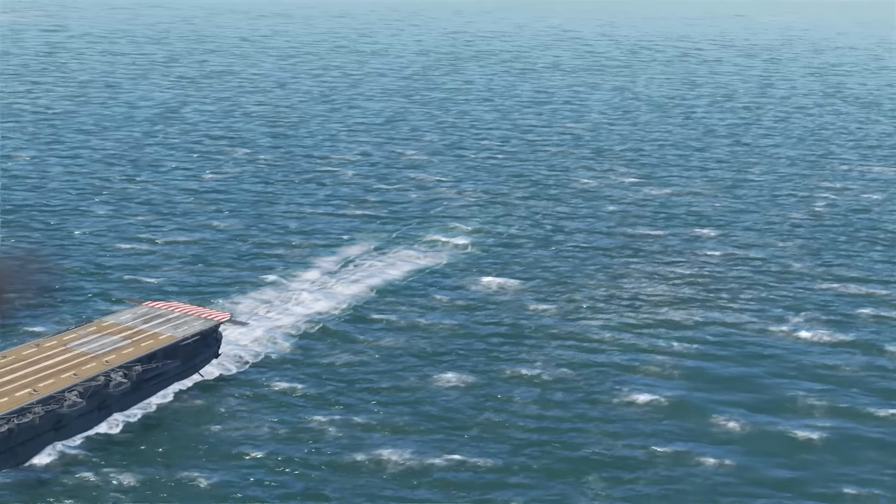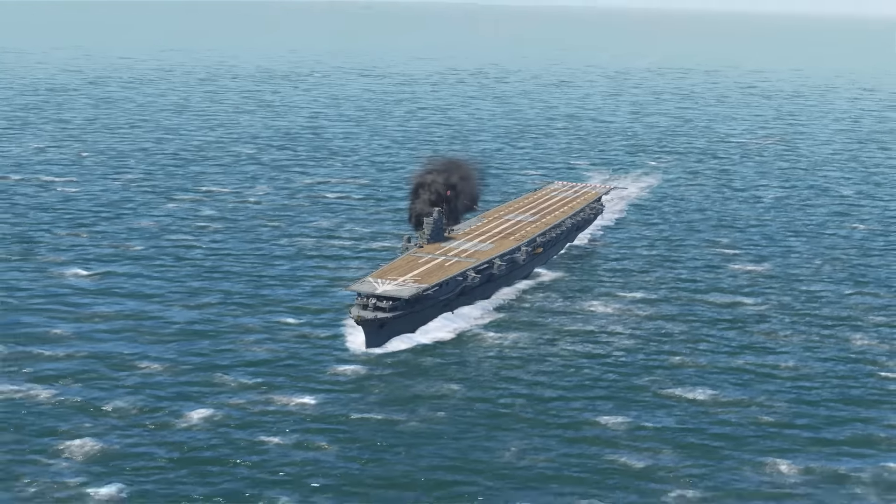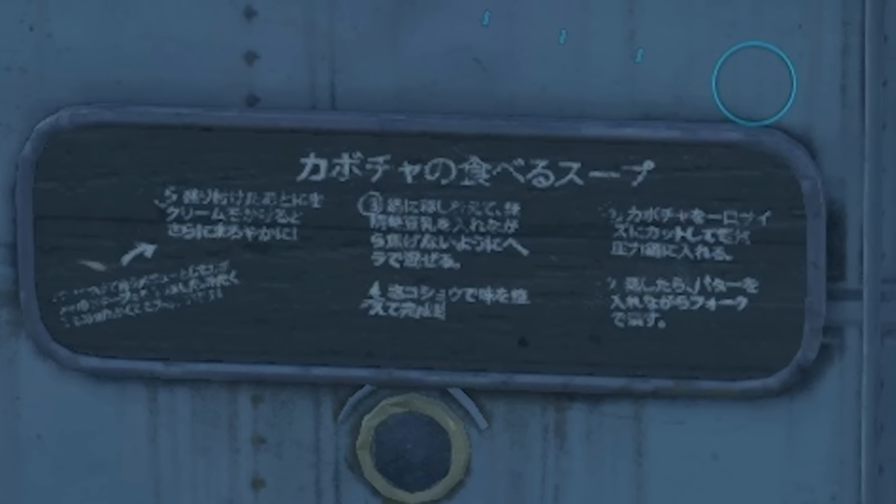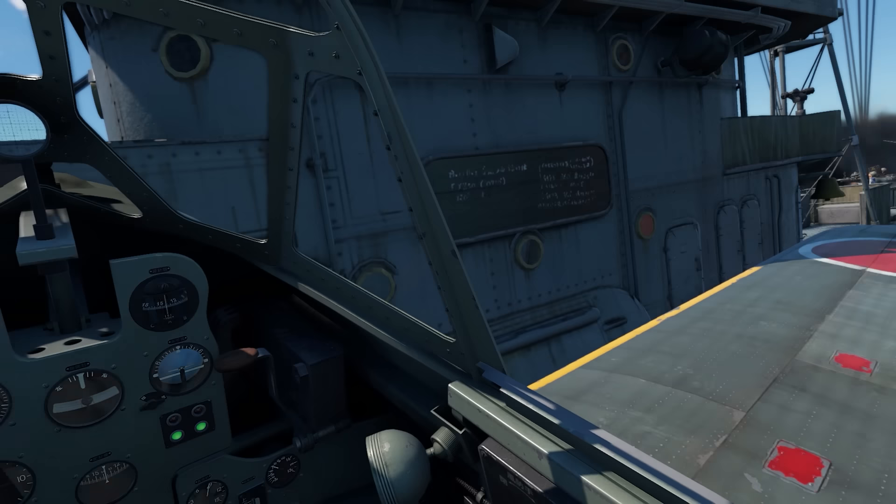On one of the Japanese aircraft carriers, the lunch menu was on display and pumpkin soup was ready to be served. However, at some point since I was made aware of this lunch menu, it's been removed and this low-resolution image is all we've got.